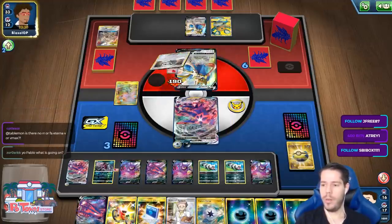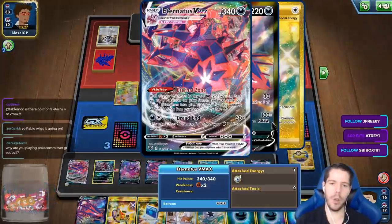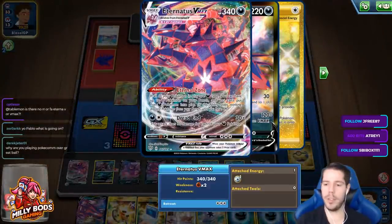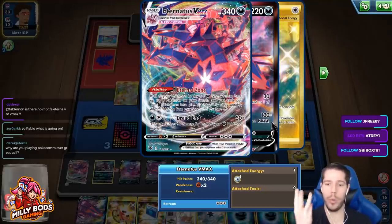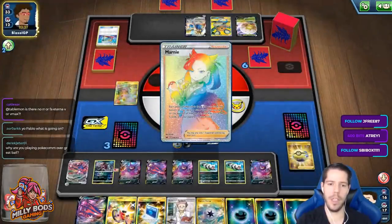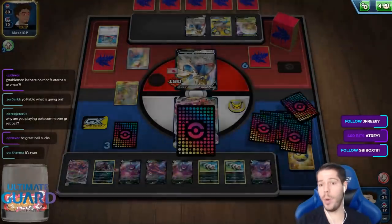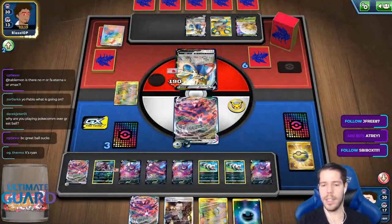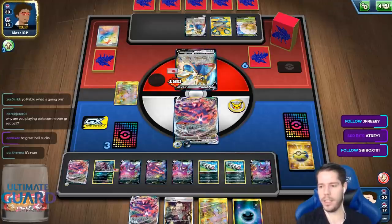Is there no regular rare or full art Eternatus V or VMAX? So this is the full art. For VMAX, there's only one art and the rainbow art — there's no three arts. For the regular V, there is a full art but it's a promo, so it's not out yet. That's the difference.